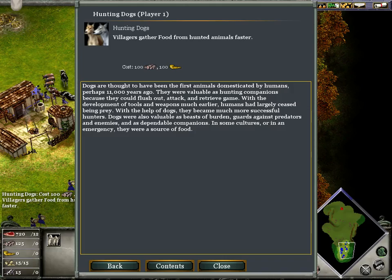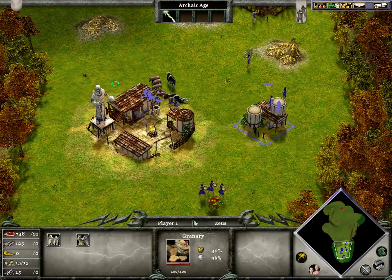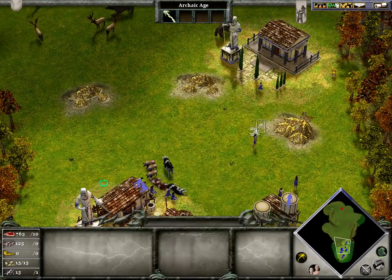This hunting upgrade will apply to deer, elk, rhinos — anything that it takes to shoot with an arrow. This other upgrade is for farmed animals like cows, pigs, and goats.